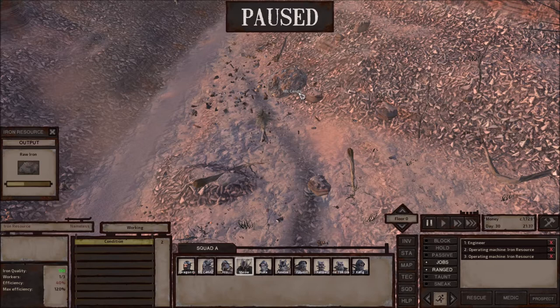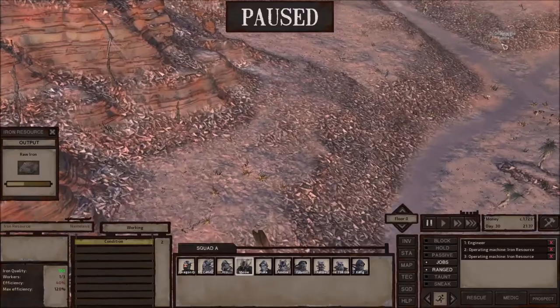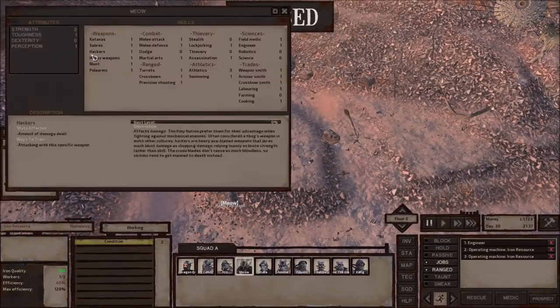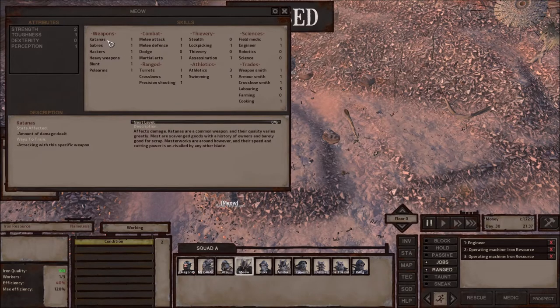That's pretty much how it is if you want to make money at the start. It doesn't happen all the time, and when it does, you can just run away or ask your other buddies to assist. It's actually good because when you get attacked, you level up your toughness, strength, dexterity, melee attack, and other traits. So it's a good thing to get attacked — but be careful, you can also die.